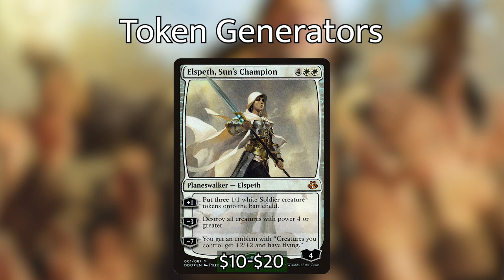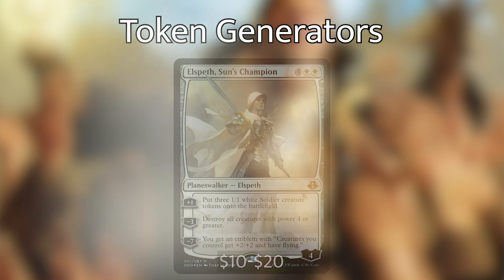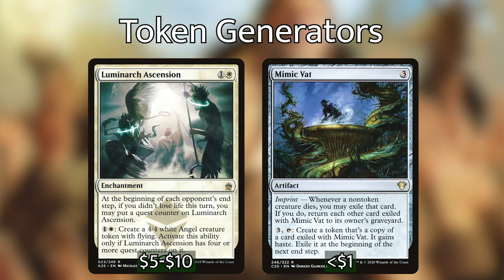I've included Elspeth, Sun's Champion as a planeswalker token generator. Her plus-one ability alone is worth the six-mana cost, giving you three tokens every single turn. She can also act as a board wipe that doesn't hit the majority of our creatures, and her ultimate can give you a game-ending emblem. Our other two non-creature permanents are Luminarch Ascension and Mimic Vat. Luminarch Ascension ideally goes down early and can create 4/4 angels for two mana regularly. Mimic Vat pays attention to dying creatures and creates copies of them.